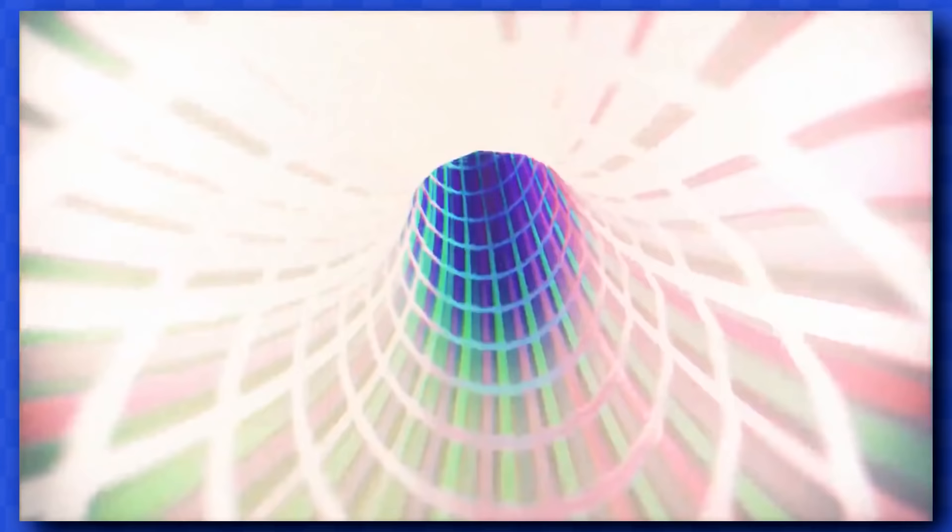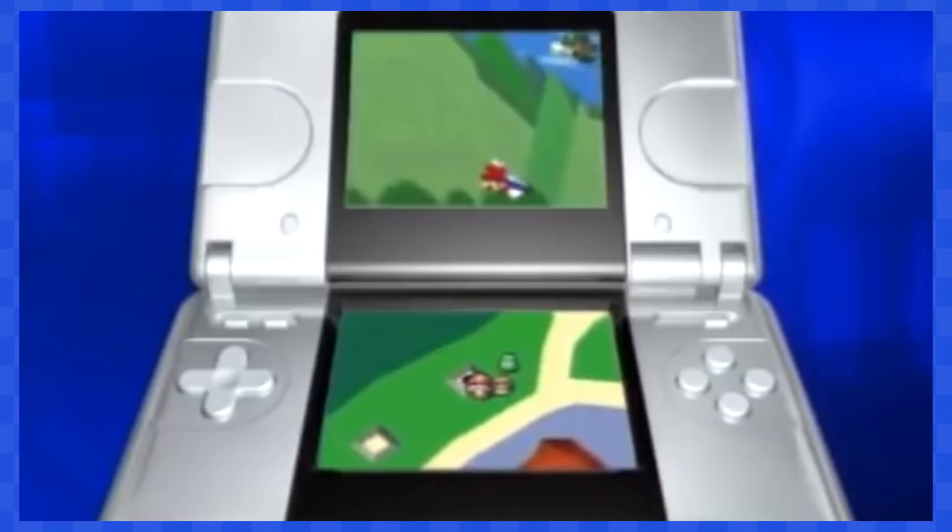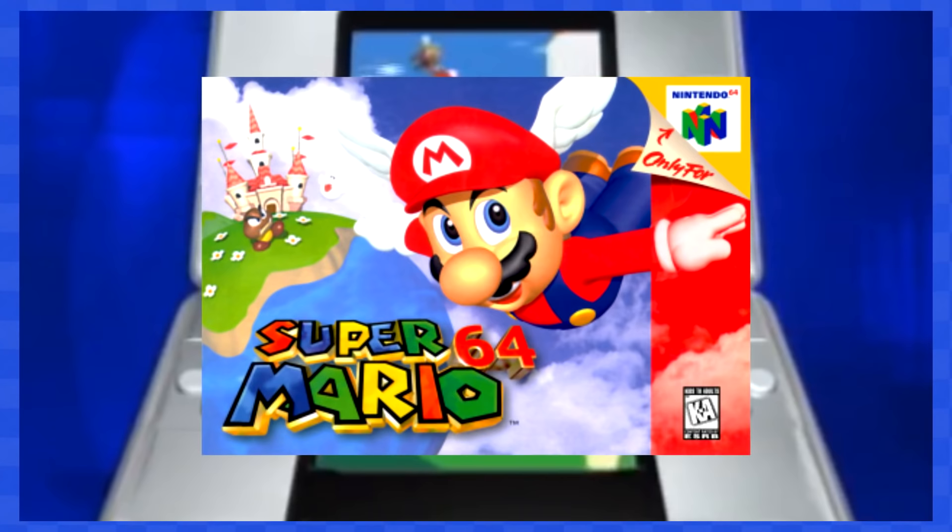A long, long time ago, in the year 2004, a man by the name of Reggie Fils-Aimé appeared on stage at E3 to reveal a brand new console, the Nintendo Dual Screen. And with that reveal came another surprise — a remake of Nintendo 64's launch title, Super Mario 64.